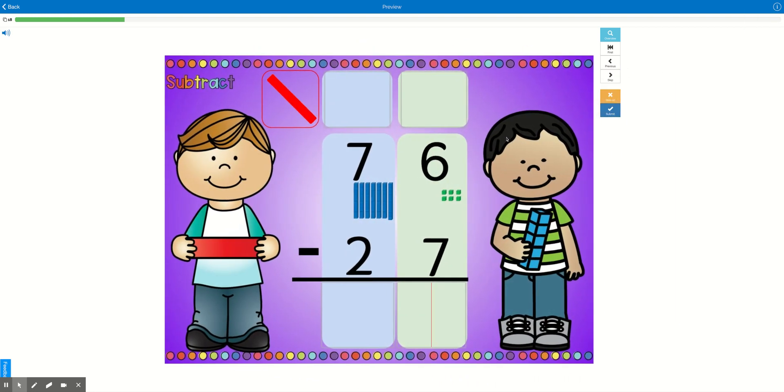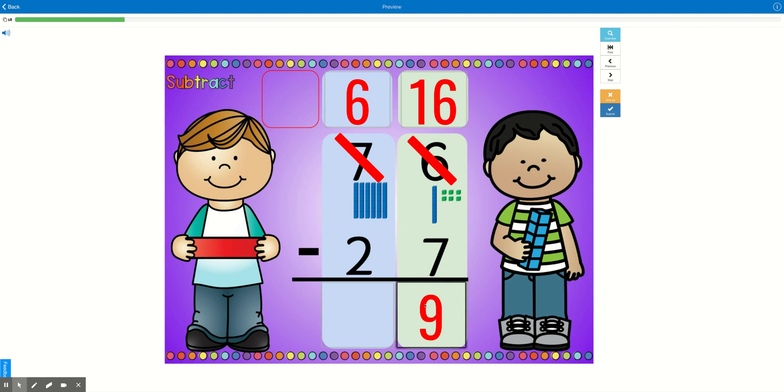Let's do one more together. We're going to look at our ones and ask ourselves, if I have six ones, do I have enough for my seven friends? No, I don't, so I will have to go next door and get ten more. Seven is more than six — if there's more on the floor, go next door and get ten more. I got ten more, so now I'm going to cross out the seven tens — now I have six tens. And I'm going to cross out the six ones because now I have ten plus six, which is sixteen. Sixteen minus seven is nine. And six minus two is four.